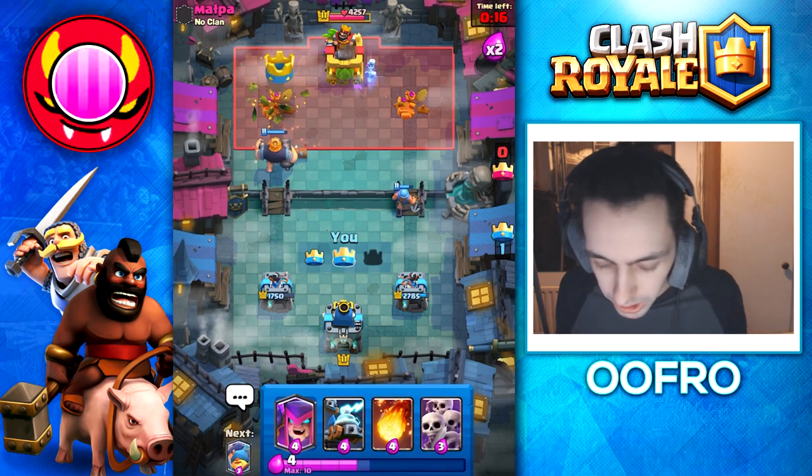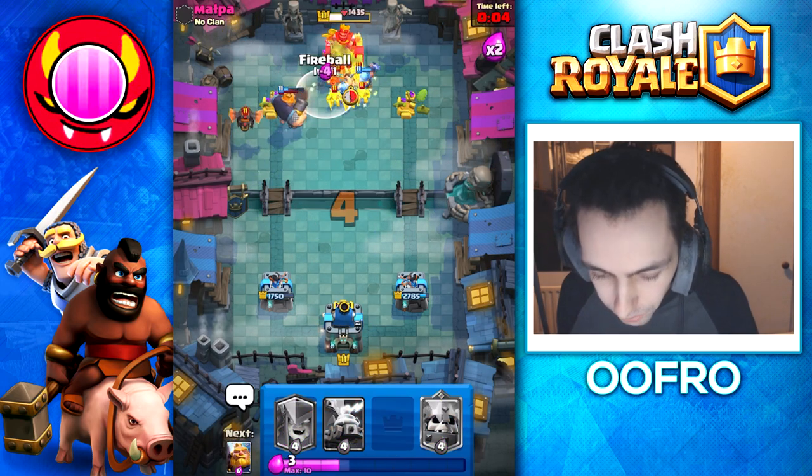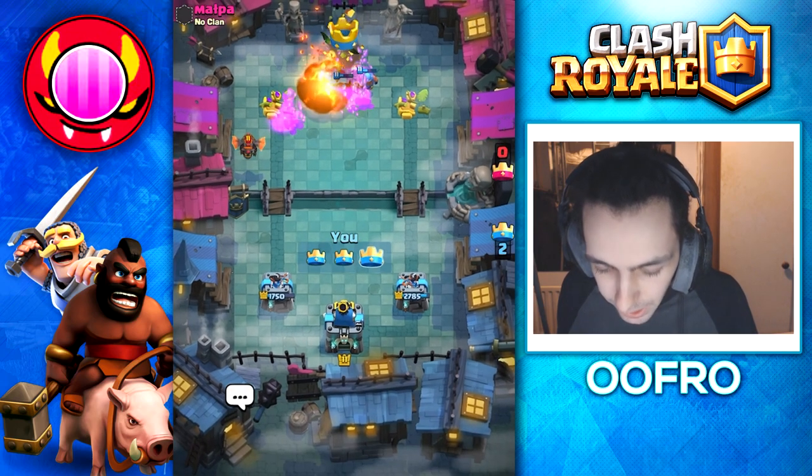Prediction Log — go. He gave up. All in — Double Fisherman. Going to Fireball the tower as well and that is a 3 crown.